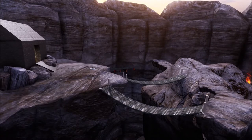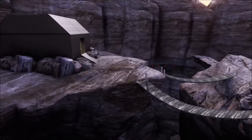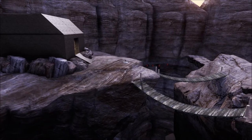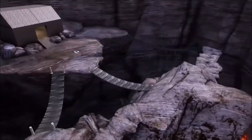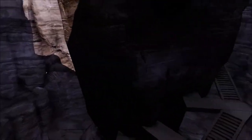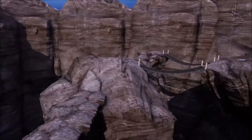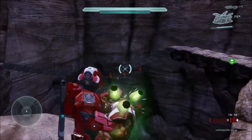The third tip is to use power weapons to control the flow of your map. Players will typically go towards power weapons because that's what Halo is about — getting those power weapons, killing lots of people, and having fun. For example, if you're playing your map and you want everybody to go to the middle but they go somewhere else, you can fix this by adding a rocket launcher or some power weapon to the middle. This will cause players to fight over it there.